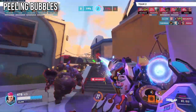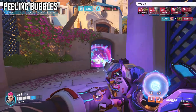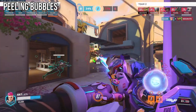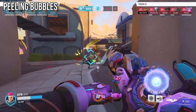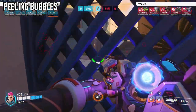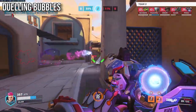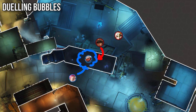The only type of bubble not yet covered is the peeling bubble — this is when you bubble a squishy hero when they're being dived in order to protect them. This is fine to do especially if the enemy team is running at least two dive heroes, but don't save your bubbles waiting for something specific to happen. Similarly, you can and should also bubble a teammate if they're being aggressed on — for example, if your Soldier is on angle and gets stuck by a Cassidy grenade, get that bubble.